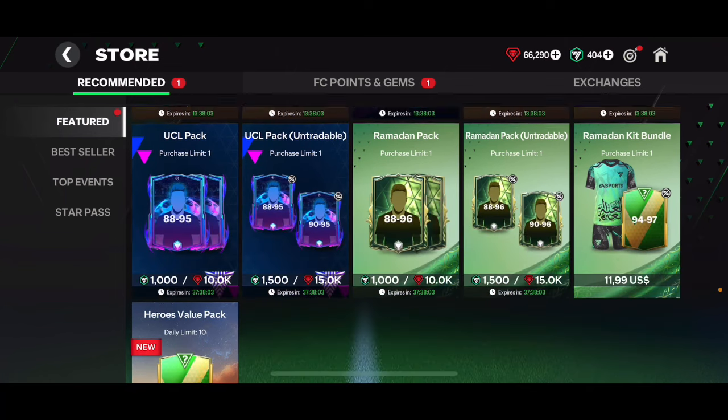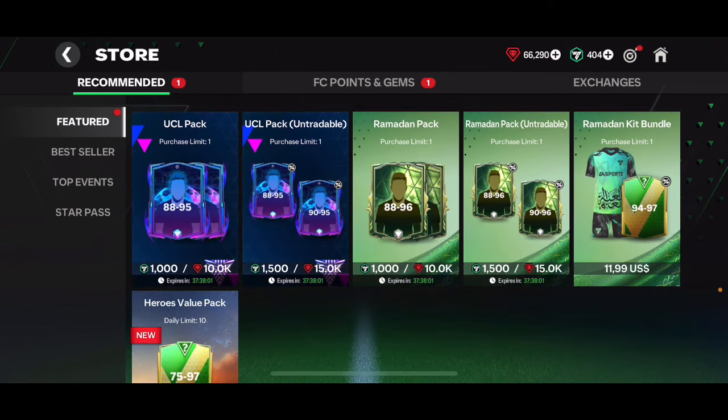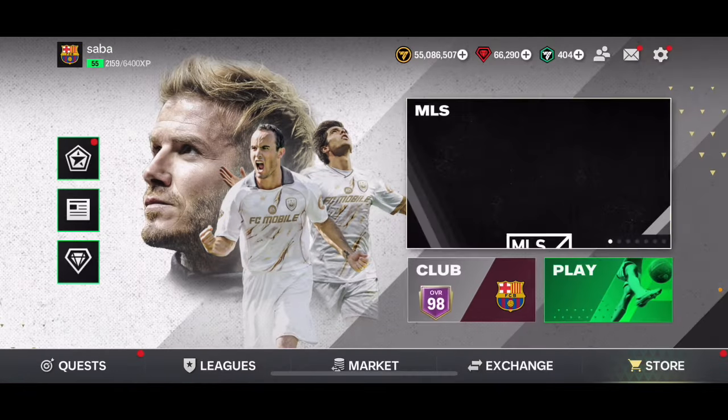Also, be ready when the event comes out — if you've got gems saved up, go ahead and open those gem packs straight away when the event launches, because at the start of the event the prices of these players are going to be much higher than they'll be a week in. Opening gem packs early lets you pack decent players and sell them for more coins.